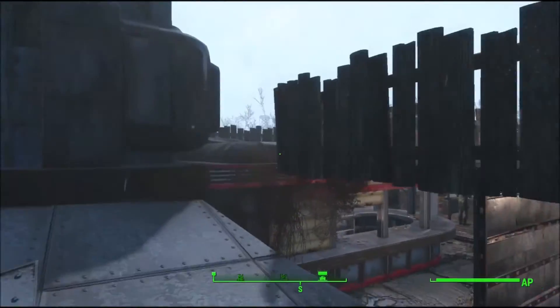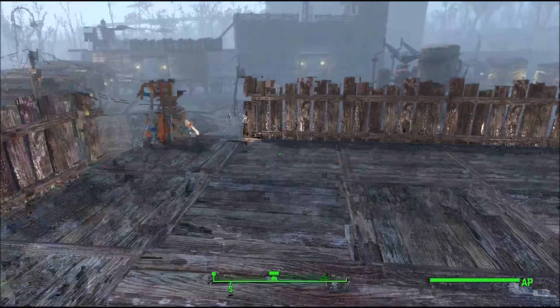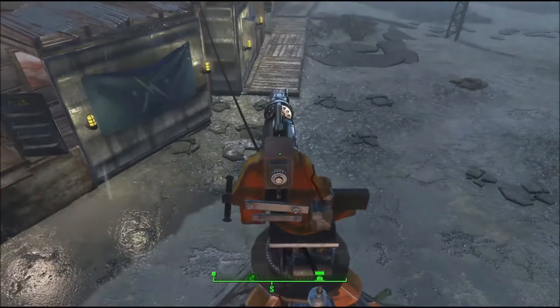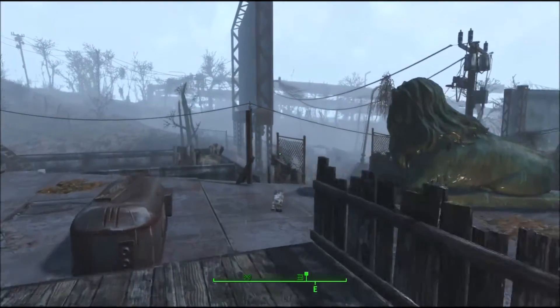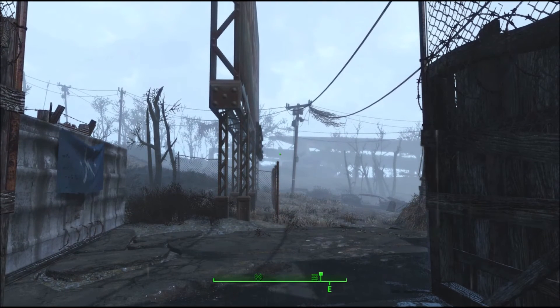For defense, it's a good idea to have something on the inside too, because when your settlement gets attacked there's always one or two guys that slip through. You want something that's not rockets — so go for the heavy laser turrets. And that's it for the Benevolent Leader guide, guys.